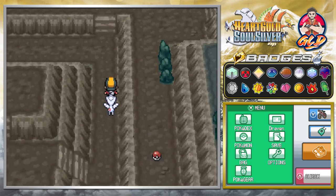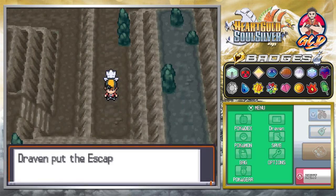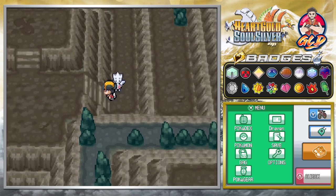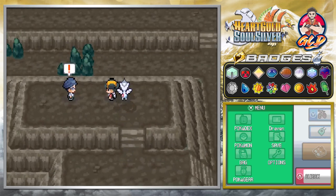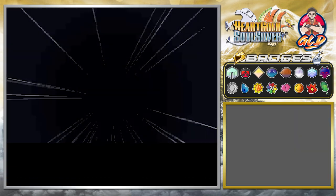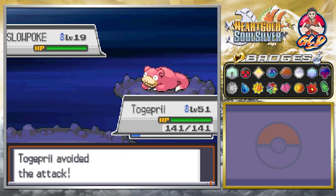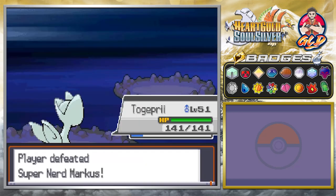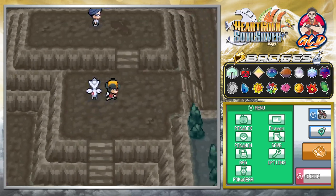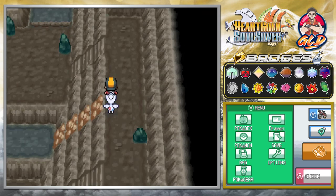We found an Escape Rope, which we probably should have gotten before. There's someone who wants to battle us — he's coming out with a Slowpoke. We've got a good advantage since we're super strong. Let's speed through that and get the heck out of here.